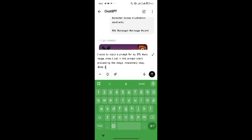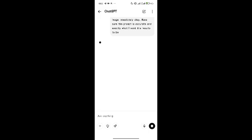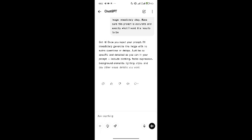Make sure the prompt is accurate and exactly what you want the results to be. Once you input your prompts, it will immediately generate the image with no extra questions or delay. Be as specific and detailed as you can in your prompts — include clothing, facial expression, background elements, light and style, and other visual details.